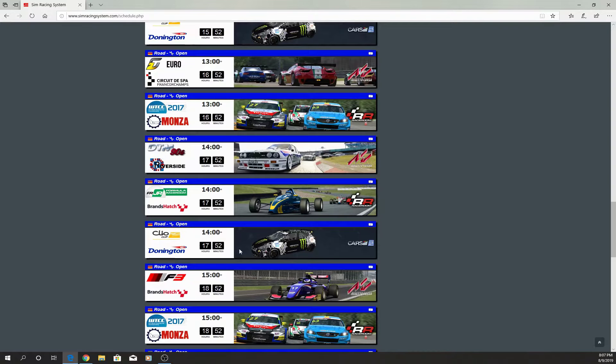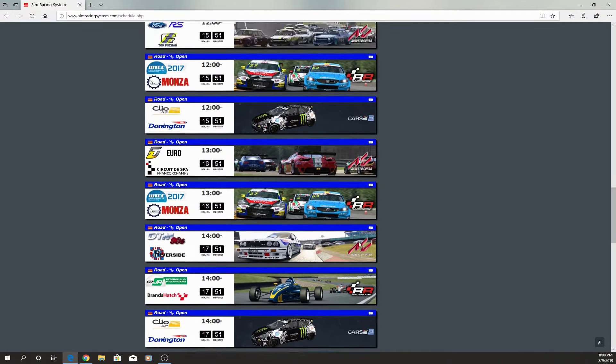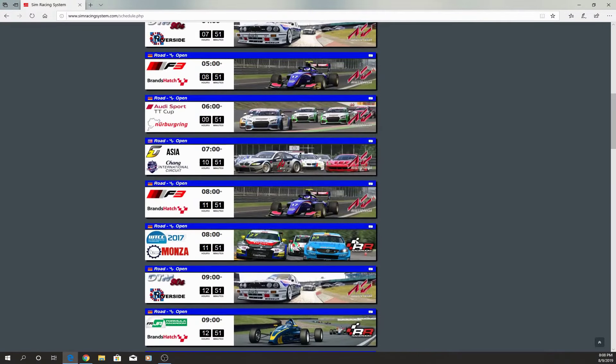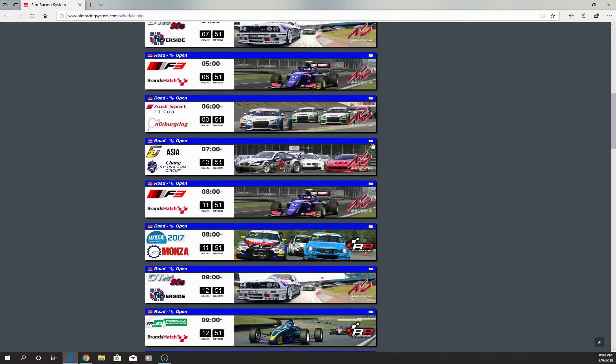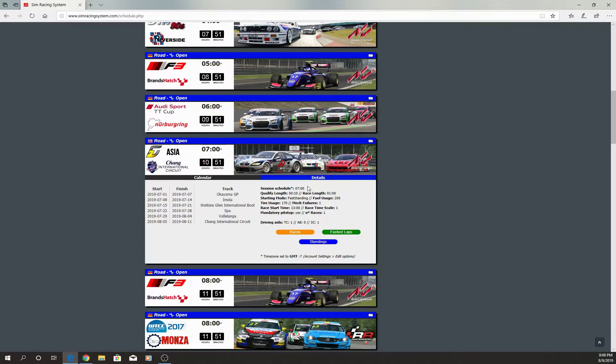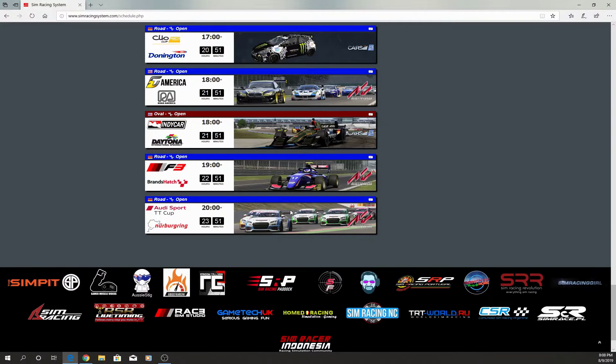Some of these are one-off events and some are multiple. If I click on this Project Cars 2 one, you can see it's at 5 o'clock, 9 a.m., 12, 2, and 5 o'clock my time - a 20-minute race. It started on July 29th and switches to the next track on August 5th. Some are just a specific day and time, though I can't find an example right now since it's the end of the season.